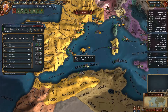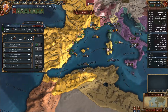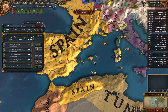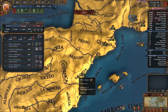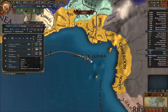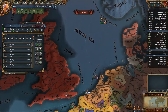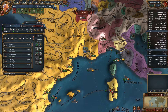Wait a minute, what's going on here? 42-1. Where are you going? I think I was getting ready to go fight Morocco, but I think I've had a change of heart. I think it's going to be the Ottomans. It's time for me to do something about them.